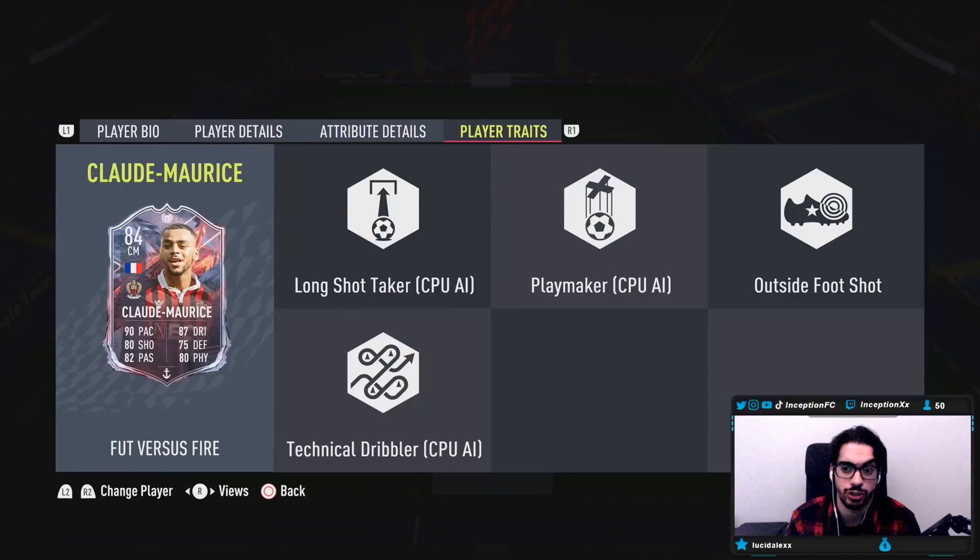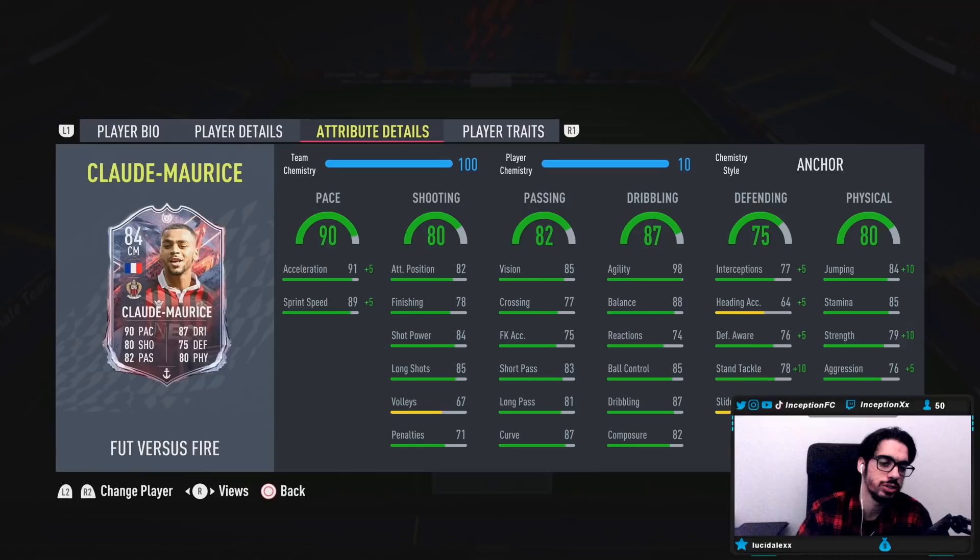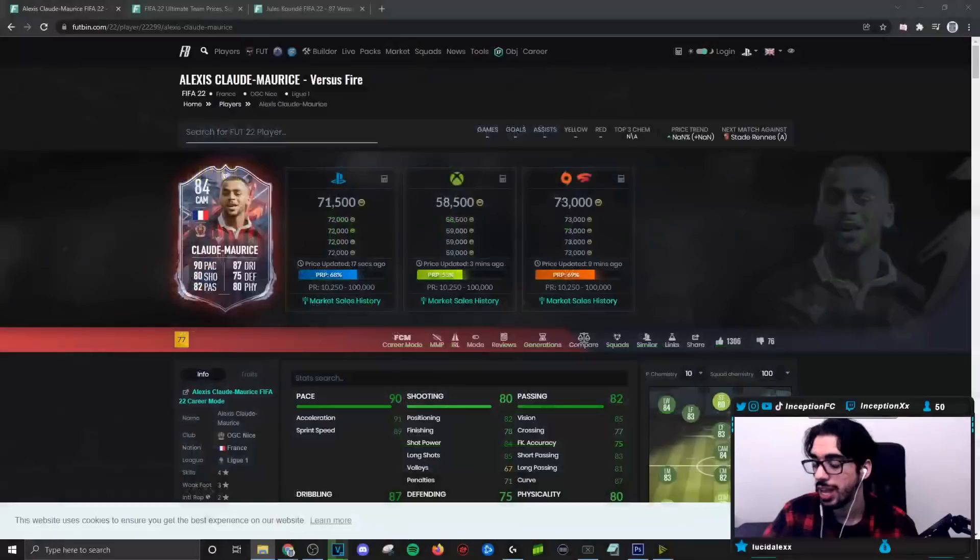In-game player traits, he has the outside foot shot trait which could actually be helpful outside the 18-yard box from time to time. In-game attributes, this card is going to be working with 91 for acceleration, 89 for sprint speed, which is very good. With this card you can either give him a shadow chemistry style or an anchor chemistry style to make him as good as possible and all-rounded for your team. With 91 and 89 for a plus-5, plus-5 is actually pretty solid.